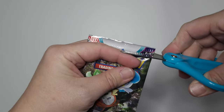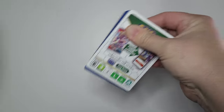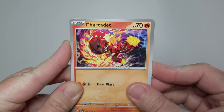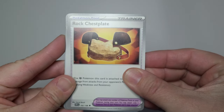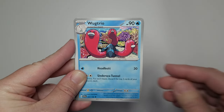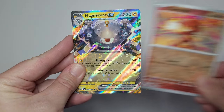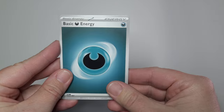Our trusty scissors. Starting off with a Shroomish and a Manky. Charcadet. Capsakid. Rockchestplate — looks uncomfortable. Don't shake your head at me. Seteutan. Wugtrio. Reverse holo Tandemouse. Reverse holo Charcadet. Oh! Magnezone EX. That's pretty cool. And basic dark energy.